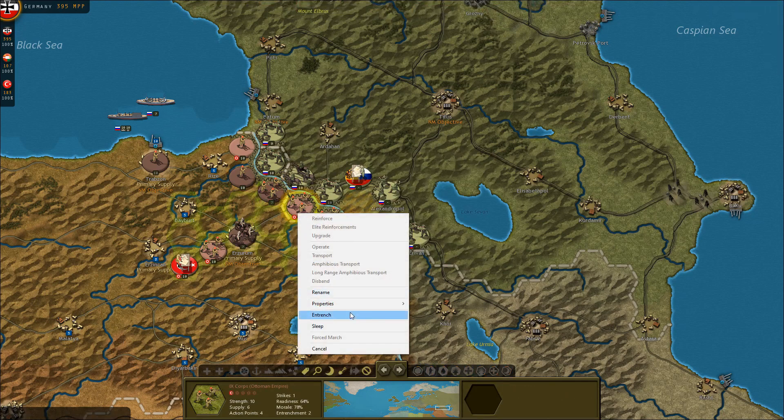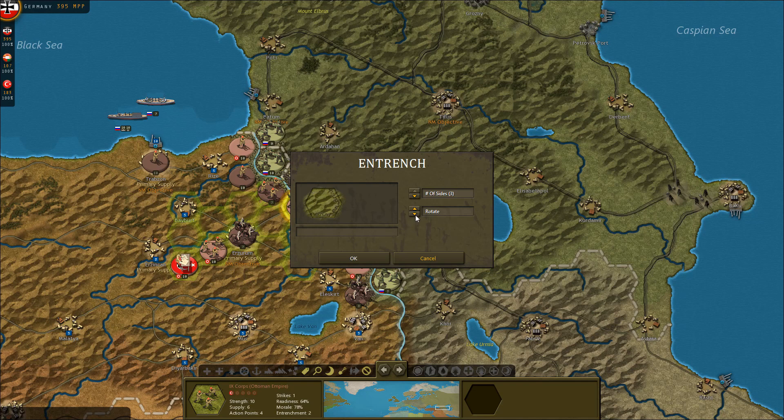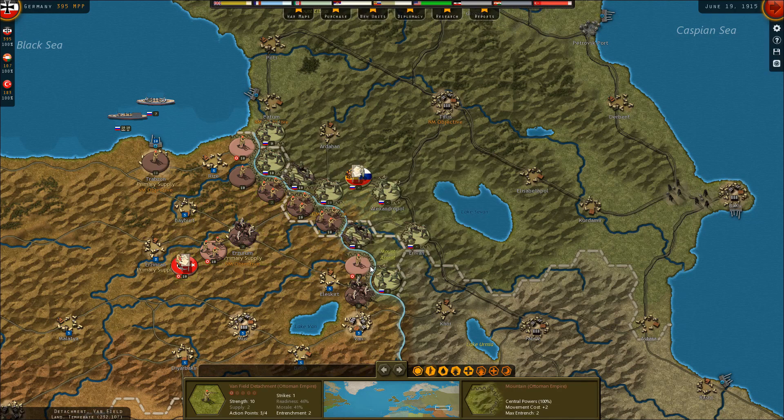We can experiment with that. Obviously the risk is: if you have a shorter entrenchment, the enemy can get around your flank. I'm assuming the three-sided entrenchment matters — otherwise, why would it be in the game?